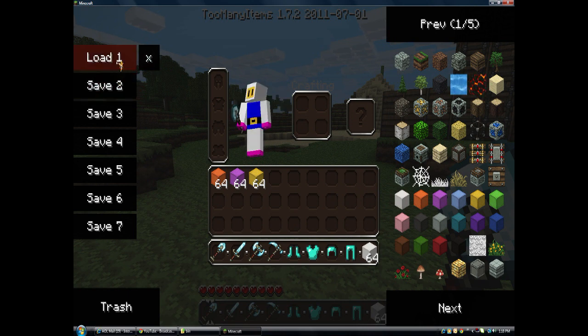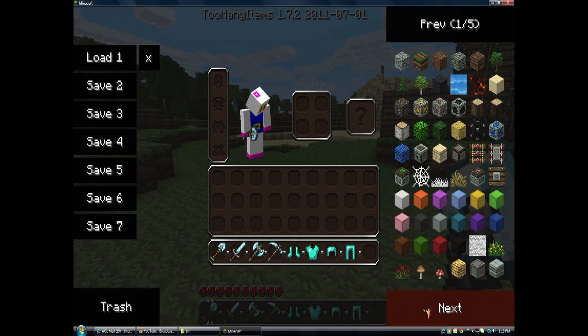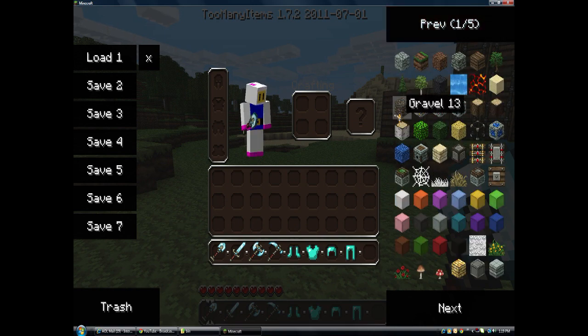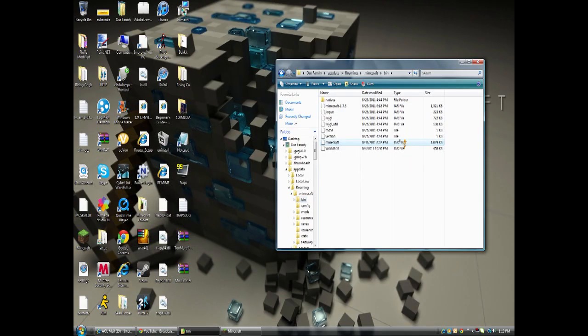Save and load. You cannot use load, save, and trash in multiplayer. And the color of the rules does not work in multiplayer. But there's some that probably will work and some that won't — most of them work besides certain items. I'm just turning it off, and now I'm going to show you how to download mod loader into your Minecraft.